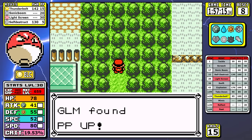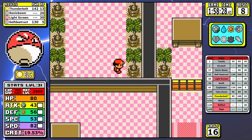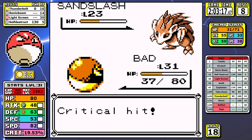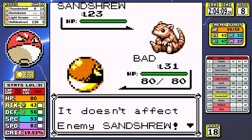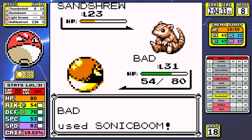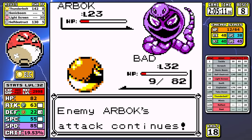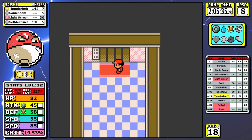We move to Celadon and I pick up two PP Ups to use on Thunderbolt to maximize usage. At the Rocket Hideout we pick up the high-money items. I start running into ground-types — the Sandslash trainer was an issue in testing but I survive here. On the very next trainer I fat-finger and waste a turn, using Thunderbolt which allows a Sand Attack, causing me to miss too much on the Arbok. I barely survive without a reset, but my PP is really low so I need to heal.